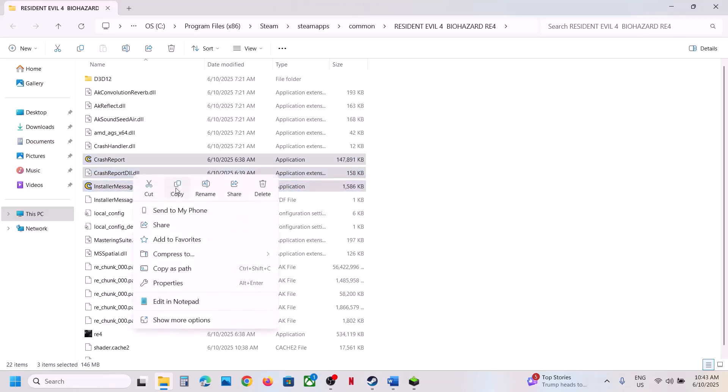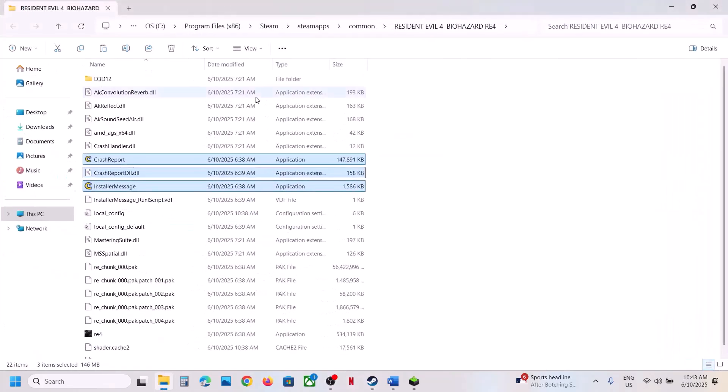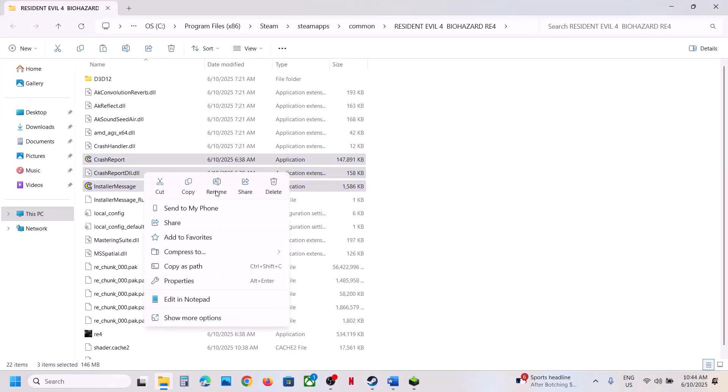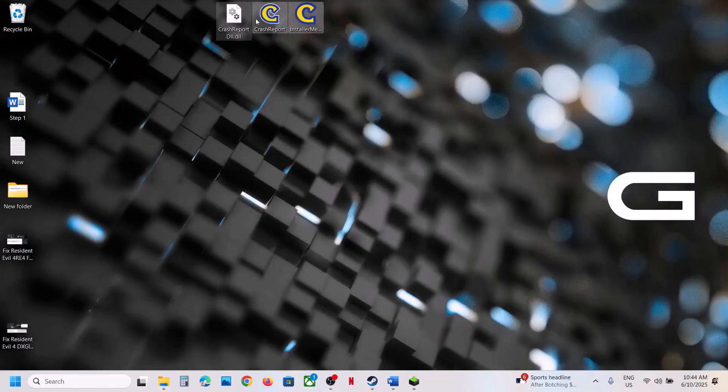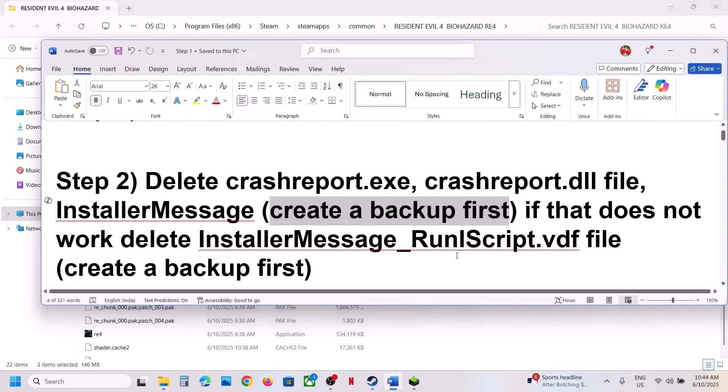Copy all three files and paste them to the desktop to create a backup. Once you have a backup of all these files, you can delete or rename them. Delete them and then launch the game and check. This has worked for many players so it might work for you. If you face any problem after this, you can always put these files back to the game installation folder.